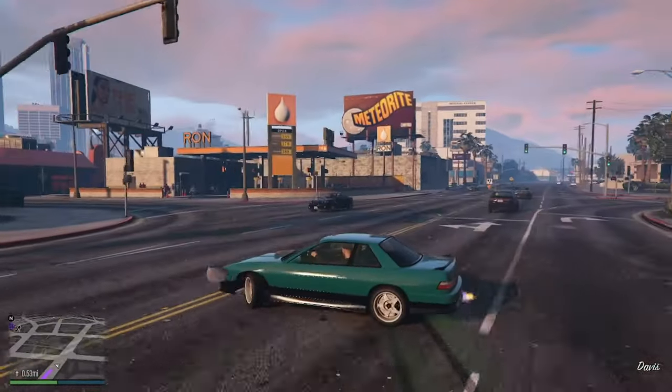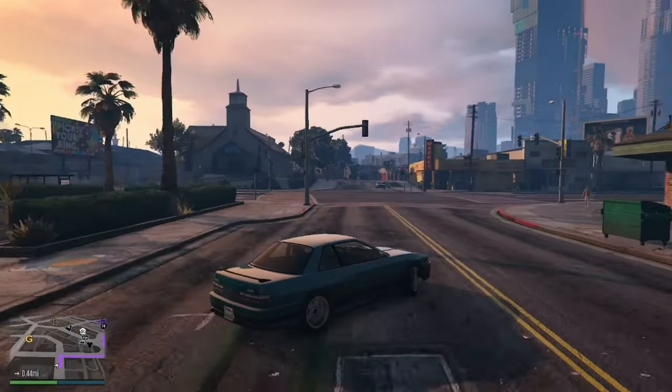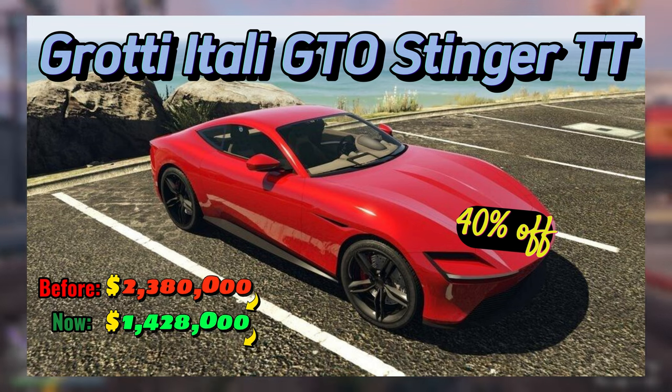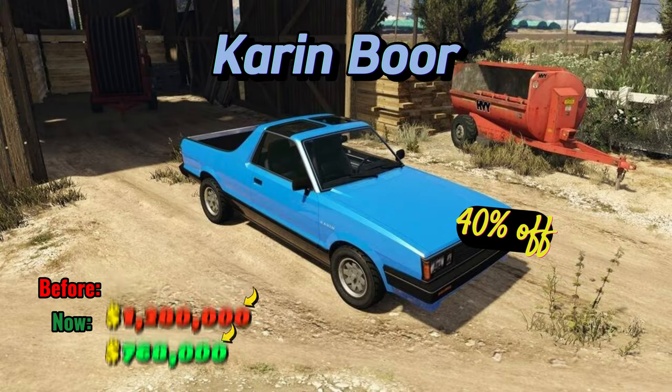And what's a GTA week without some sweet discounts? This time around, we're slashing prices on drift tuning upgrades, Ocelot Virtue, Grotti Itali GTO Stinger TT, Dinka Jester RR, Anis Euros, and Caron Bohr.